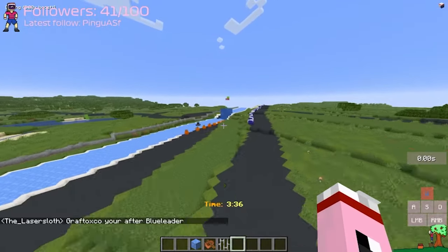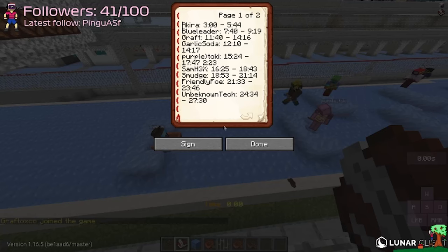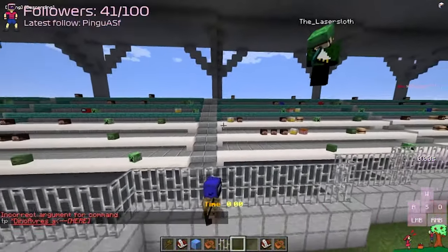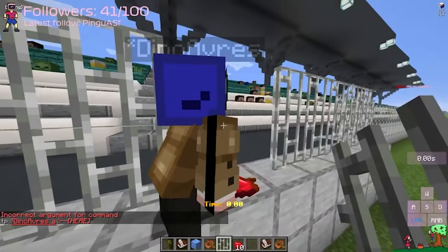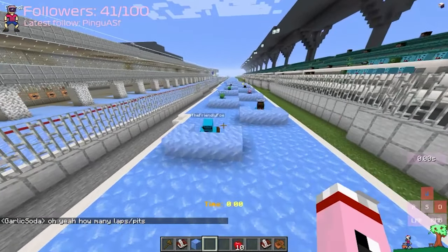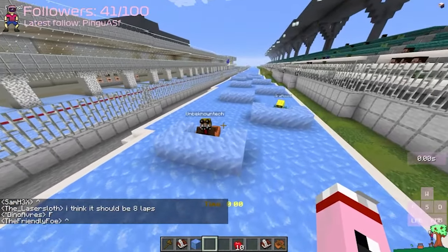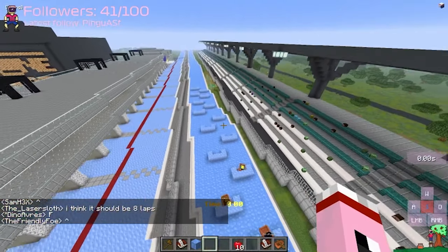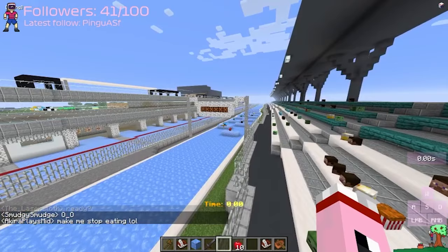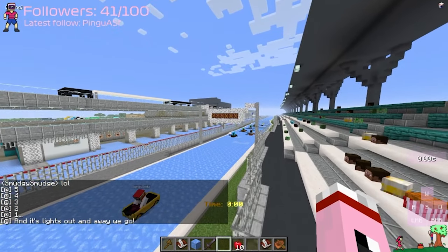It's so beautiful, man, when you see people passing through these water elevators — it's just so seamless. Oh, that's a shame, Akira fell. And there we have it. After some quick mental math, we were able to finally assemble the starting lineup. So we have Garlic Soda, Friendly Foe, Sam HX, followed by Blue Leader, Purple Toki, Smudge Smudge, Akira, Unbeknown Tech, and Grafco at the back of the grid. These are nine racers for the Red Bull Ring, and hopefully we're going to be having a nice clean race. It is five lights out and away we go.